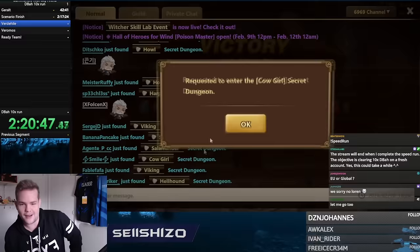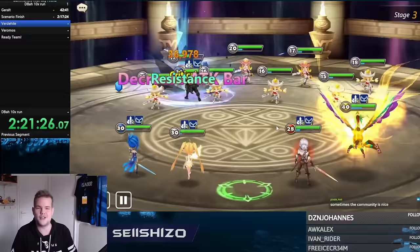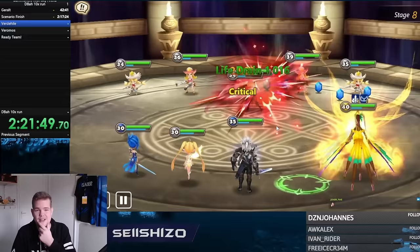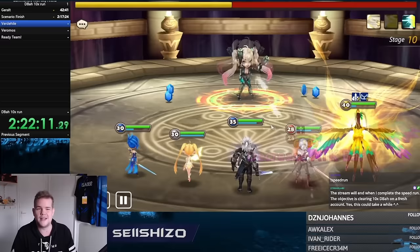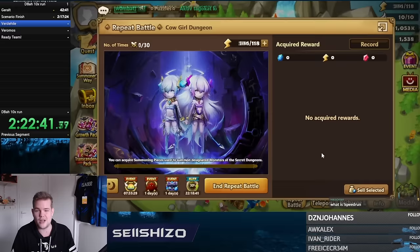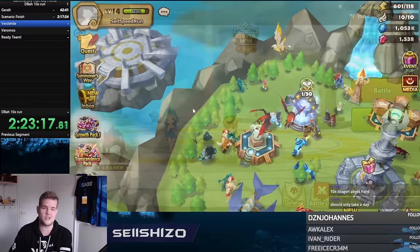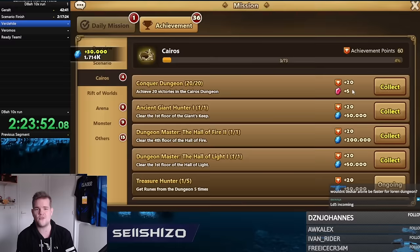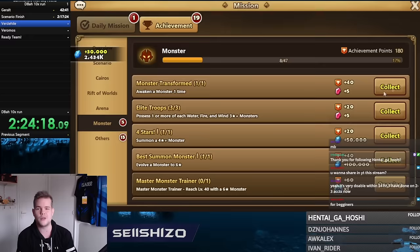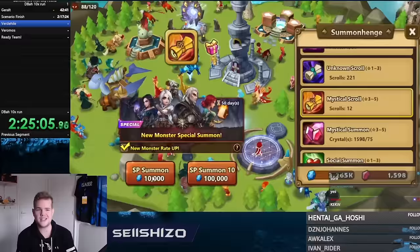It took a long time to get Lauren from the secret dungeon — run after run with no Lauren. I also used a bunch of Devilmons to clear it since once you clear it manually you can auto it in the background. I noticed that if you want to do this properly, you need a max-skilled Lauren, because her S2 activation rate is much lower without max skill — it also reduces her cooldown by one turn.